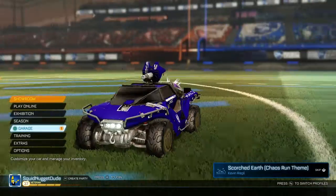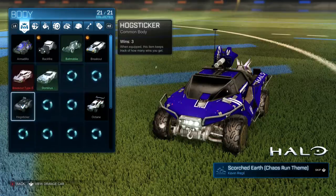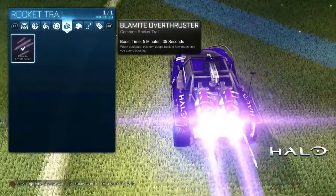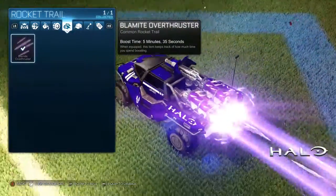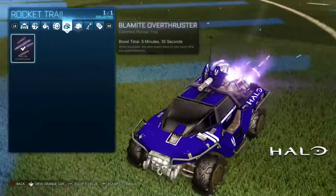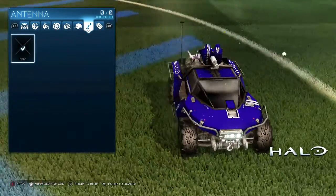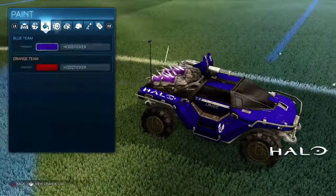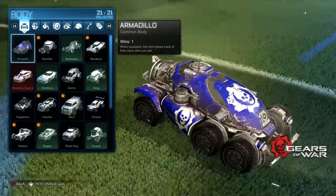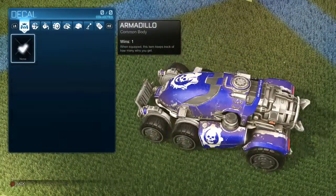You will be getting the armadillo first, so this is the hog sticker — it's a Halo car. The boost is really cool. It's got a Blamite over thruster, sorry if I'm getting that wrong. You can't have a topper on it sadly, and it's got wheels. The first one you'll be getting is the armadillo, which is a Gears of War car. By the way, this is a Halo car if I didn't tell you.